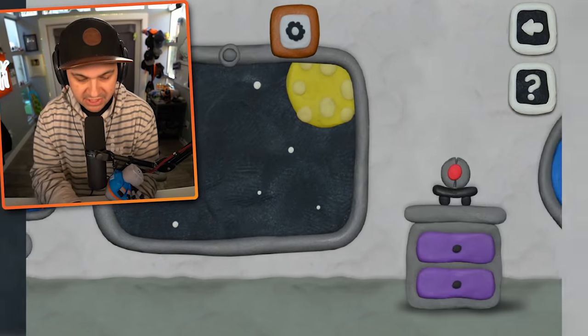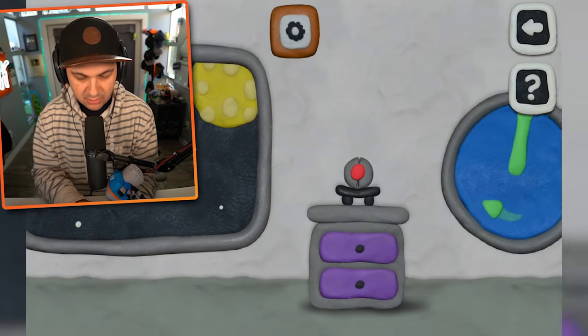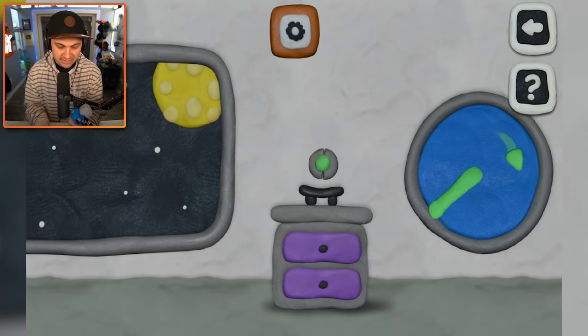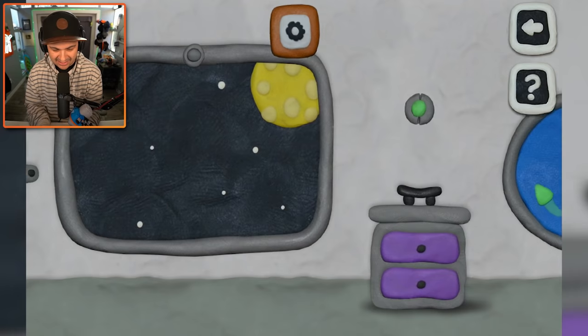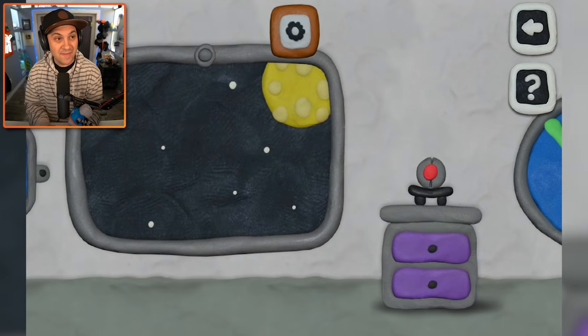What do I do with this thing? There's a red button — it's now a green button. I have no idea what that does. A little concerning.